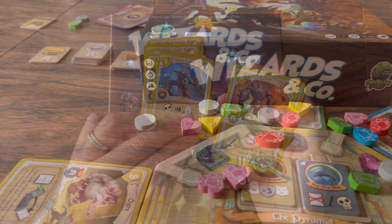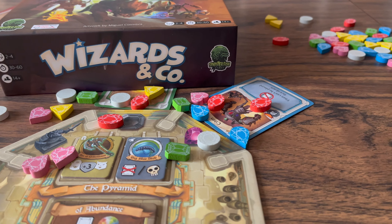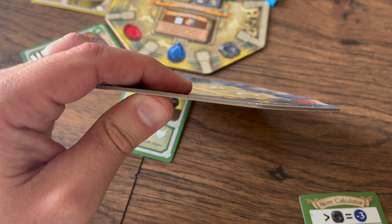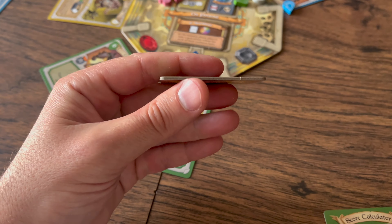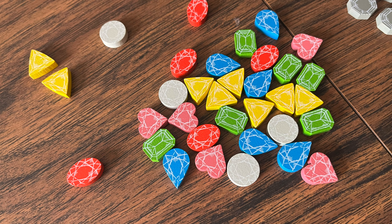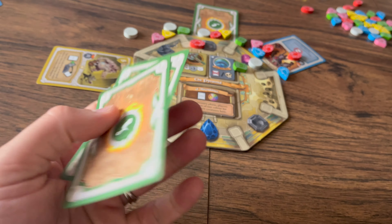Players will target each other — especially whoever looks likely to win. There are 22 possible cards per player with only 10 used per game, so you'll find different combinations and experiences each time. The components are good: very thick cardboard for dungeon tiles, artifacts, and enchantments, and fun wooden gems in many different colors and shapes.